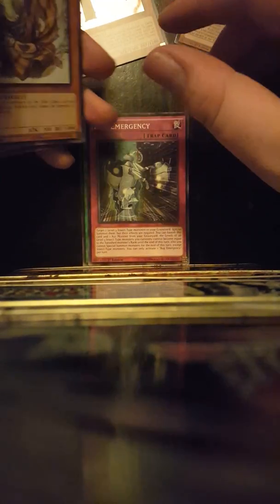I like this pack already. This is just the holo. Forge of the True Dracos. Bug Emergency. More Digital Bug. Jendo the Aesthetic Monk. Bad Aim. Dwarf Star Dragon Planeteer. Performapal Fire Flux. Digital Bug Sentivit.